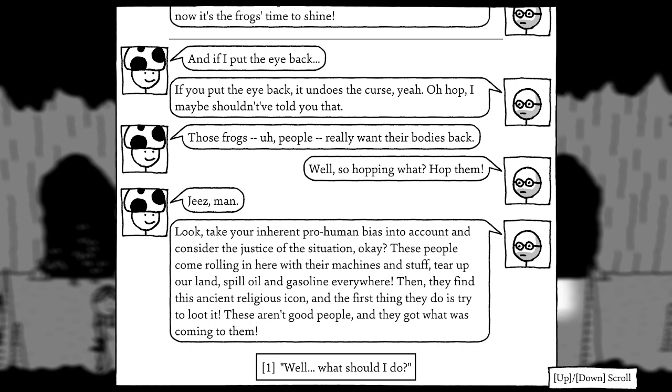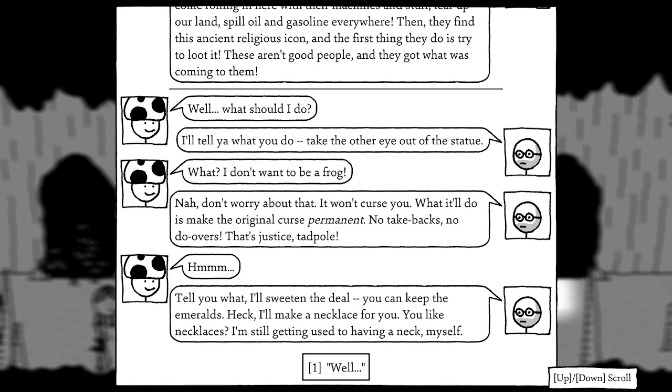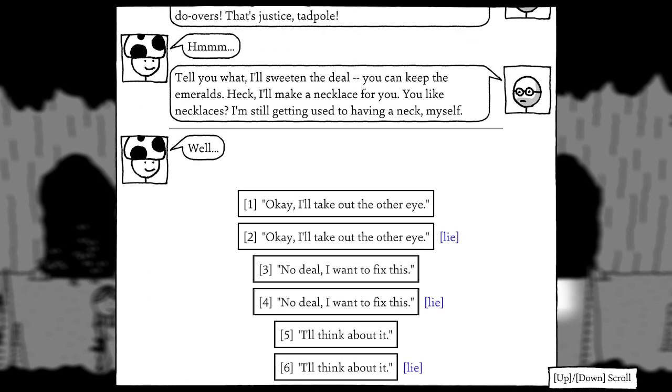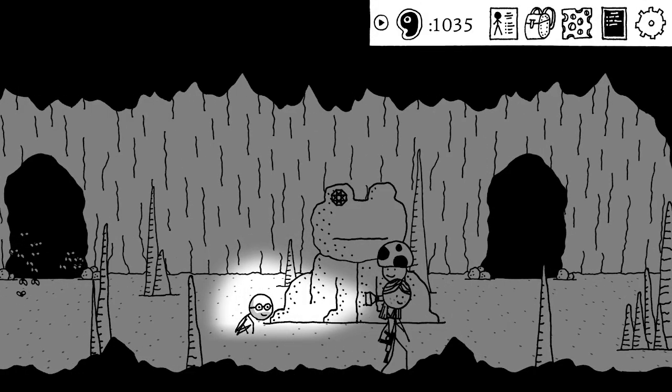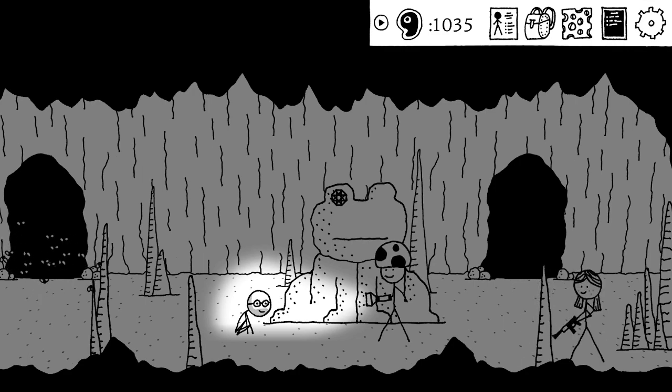I push back: it seems rude to do this to all those people. The frog-in-human debates that the quarry workers came in with machines, tore up the land, spilled oil and gasoline, then tried to loot the ancient religious icon. These aren't good people and they got what's coming to them. He offers me emeralds to cooperate. I want to fix the statue. I decide to Google this first and talk to him more before committing.